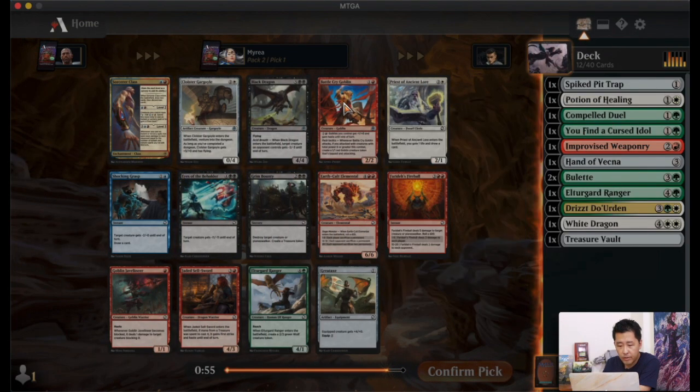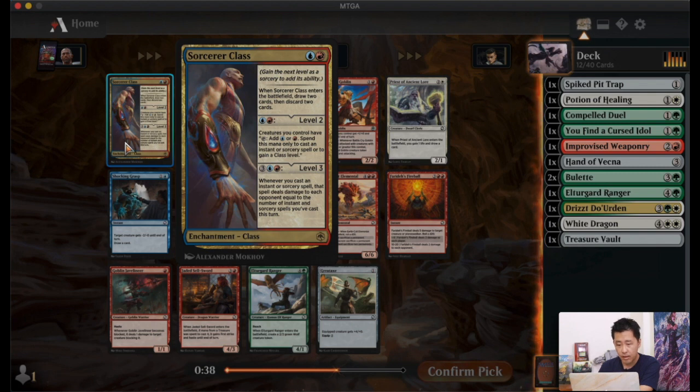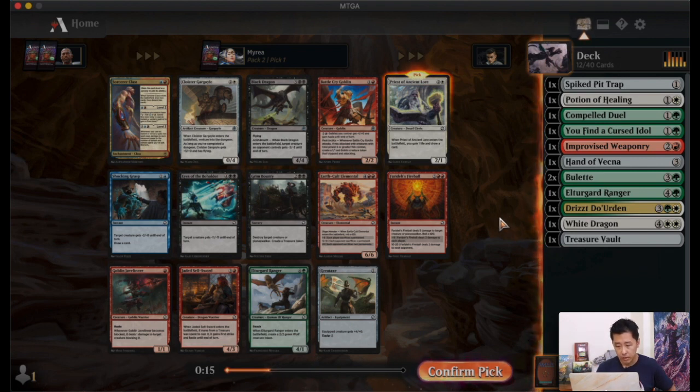Pack two! We get the Battlecry Goblin in Pack Tactics — that's great. The Priest of Ancient Lore gains life and draws a card, it's white. The Gargoyle is white but requires venturing into dungeons. Sorcerer Class isn't one of the stronger class cards. Battlecry Goblin and Black Dragon are both great options. There was one Black Dragon in the previous pack, but I'll probably go with the Priest of Ancient Lore. It's too late to change colors now.